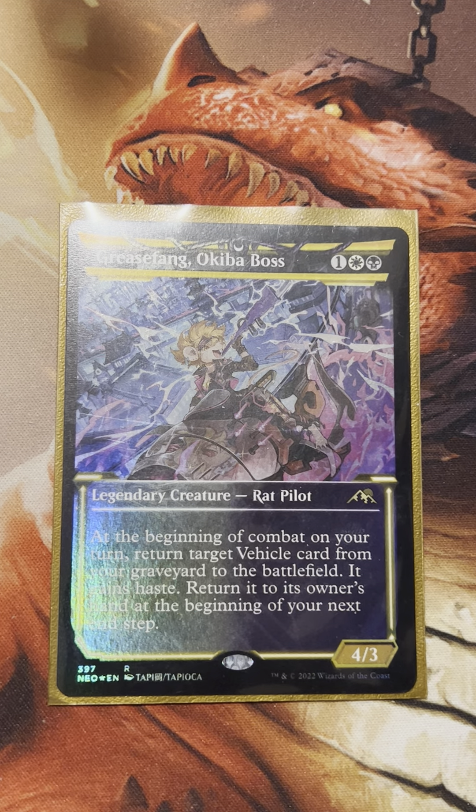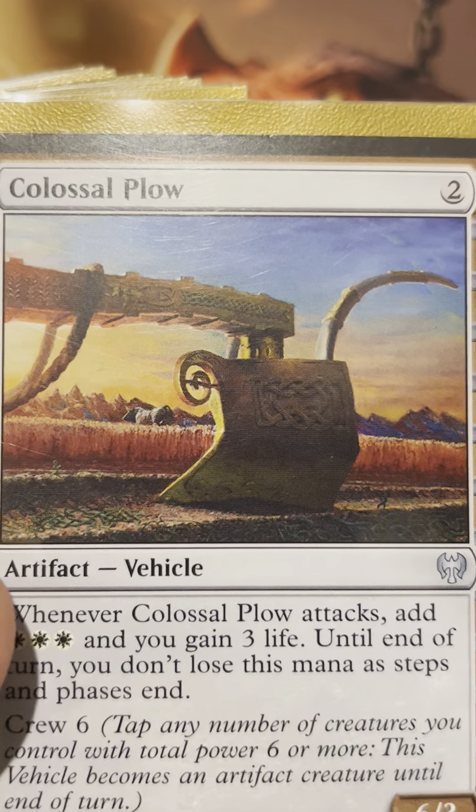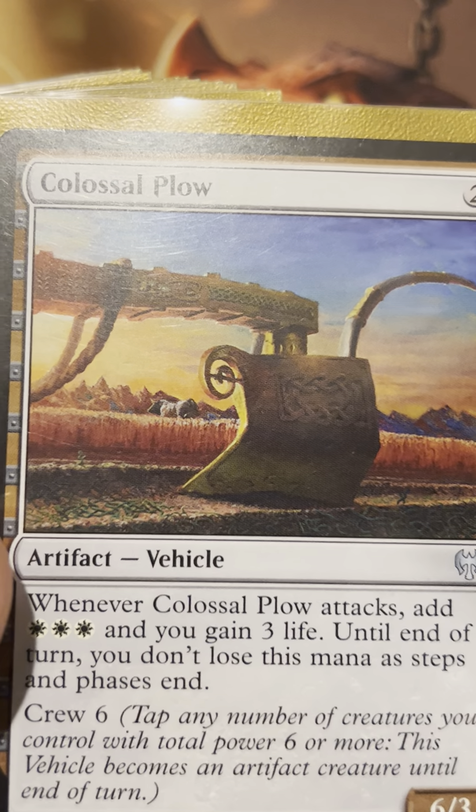Like Bankbuster and Smuggler's Copter — some of those that have nice value. And then there's the Colossal Plow — a two-mana vehicle that when it attacks produces three Plows. That's a two-mana beast right there, though I think it has a Crew 6, which is a little crazy.